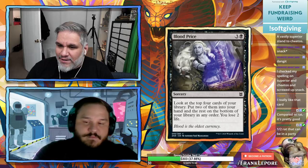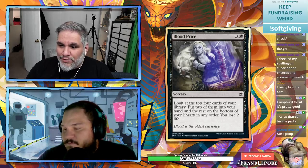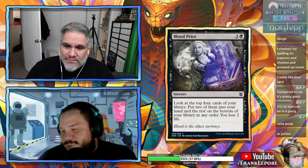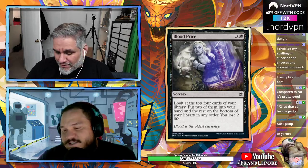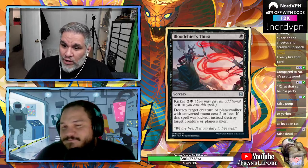Blood Price: four mana sorcery. Look at the top four cards of your library, put two into your hand, the rest on the bottom, and you lose two life. This is just Bitter Ordeal territory — it's not constructible.